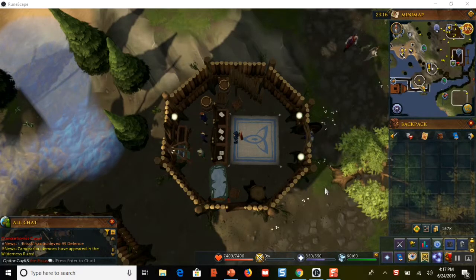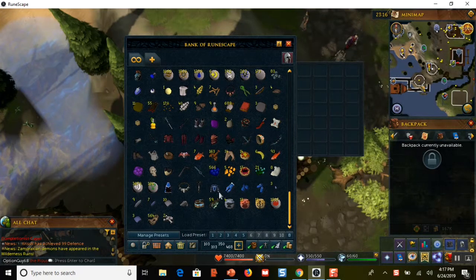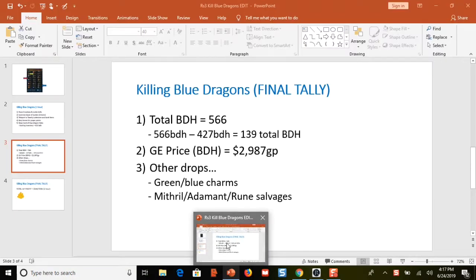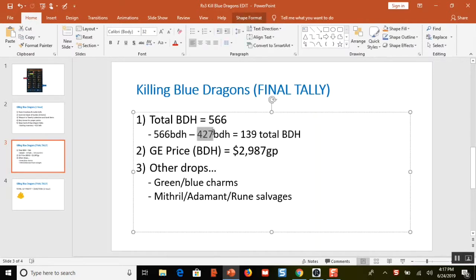Okay, here I am at the bank. Just like I promised, I cut out and edited the one-hour video. My final tally: I have 566 blue dragon hides. I started with 427 and now it's an hour later with 566 blue dragon hides, so I made a total of 139 blue dragon hides in the hour.